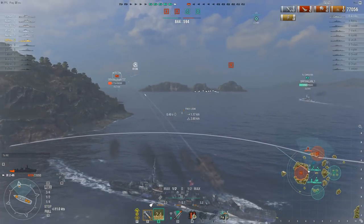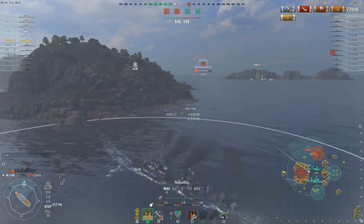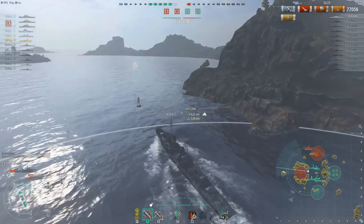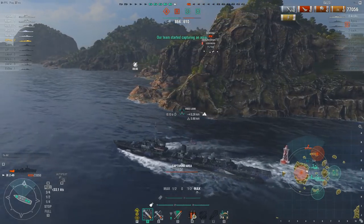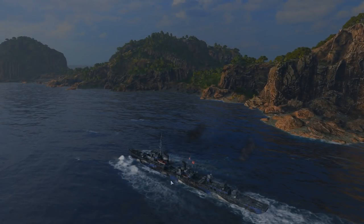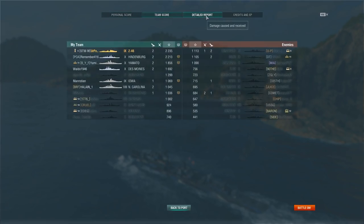Our options are to chase after the Montana, but we don't have any more smoke and he's running away from the only island we could use — probably not a terribly good idea. So we shoot at him, go out of range, and try to cap. He's only got 3,500 hit points left anyway, so this match is basically over. Hopefully you saw in this match the various different ways to use the Hydro and other spotting mechanics to engage enemy ships — 77,056 damage, two kills, two caps, three fires set, and we finished on top of our team with 2,235 base XP and almost 400,000 potential damage.